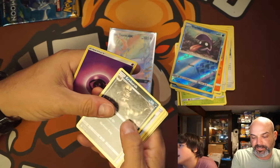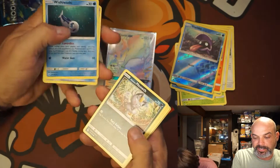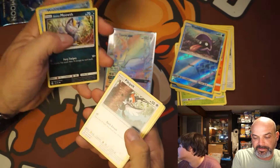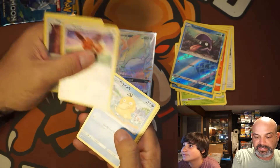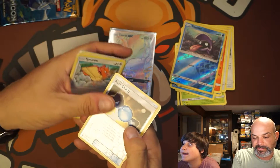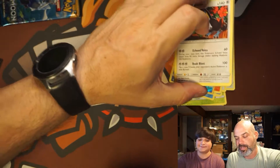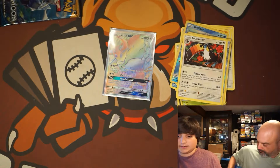Energy, Croconaw — I love Croconaw — Energy Retrieval, Wishiwashi, Alolan Meowth, Pikipek, Eevee, Psyduck, Spearow, Rare Candy Reverse, and a Toucannon. I love Toucannon.